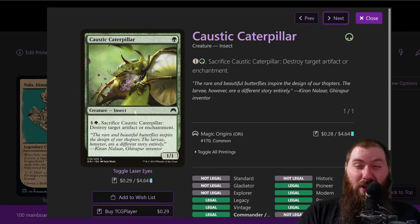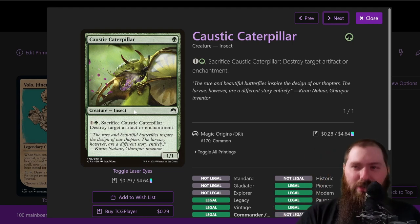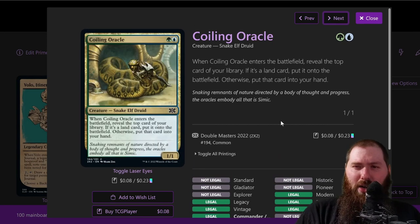Caustic Caterpillar — it's an insect, there's only one other insect in the deck. This is mainly just to have a little bit of removal on a creature body that will trigger a journal entry. Cloud of Fairies — basically a free journal entry, it's a fairy. Two mana and it untaps two lands. It's possible I change this — maybe add the land that bounces a land and gives depletion for two mana as a ramp option. It also has cycling, but I'd rather cast it with Volo on the field.